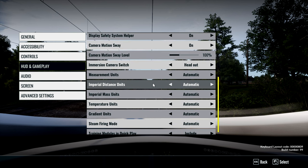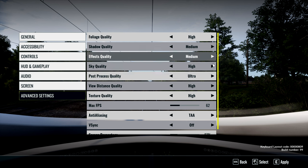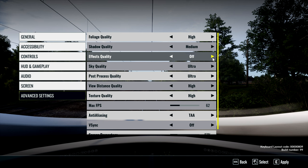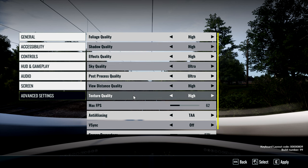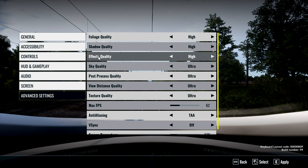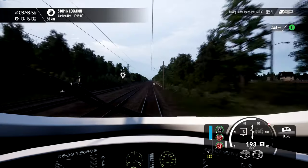It should be in here. View distance quality — everything should be on ultra. Effects quality: off — let's set that to high. Shadow quality: high. Texture quality should be ultra. All this was set to ultra in Train Simulator World 2, I don't know why it's gone awry here. Okay, let's apply that and return.